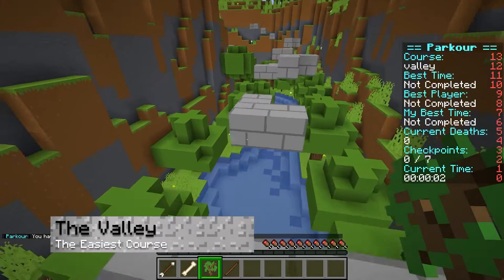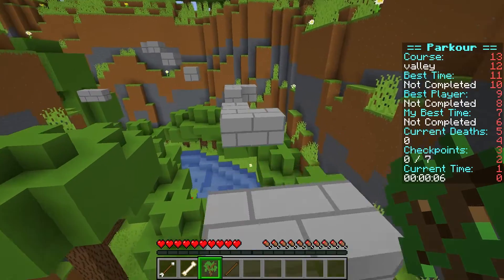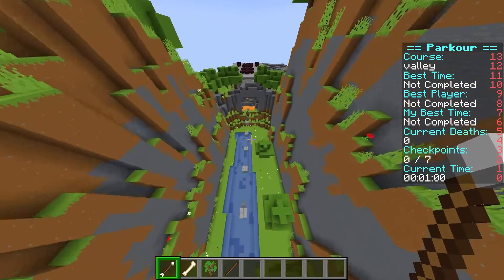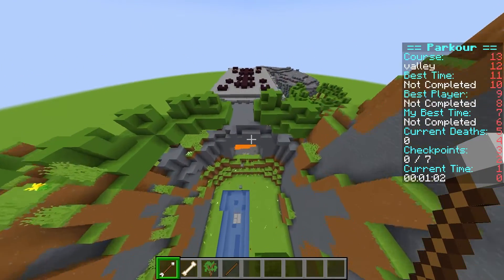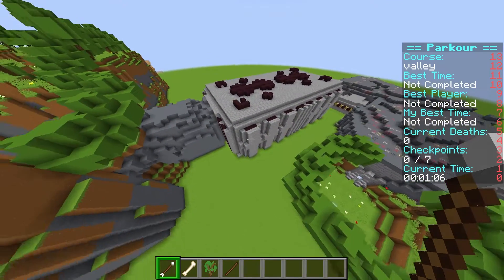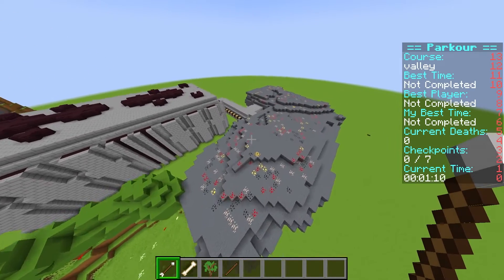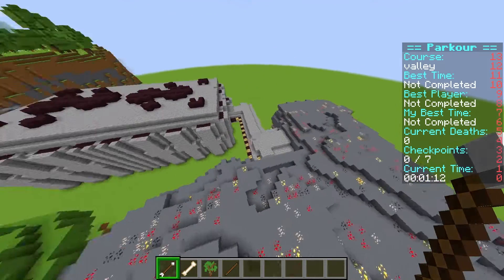The Valley is a great course for people who are new to parkour, or if they just want a scenic route to warm up before jumping into something more challenging. Players start in a beautiful wooded canyon and then make their way to an ancient and dangerous temple. The course starts out fairly easy but becomes a little more difficult after each checkpoint.